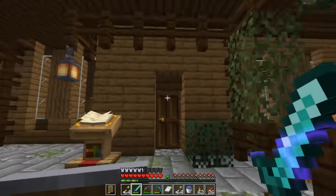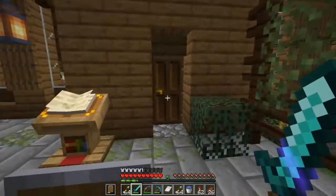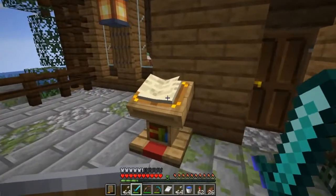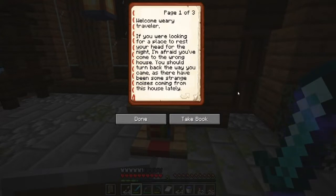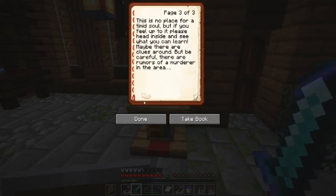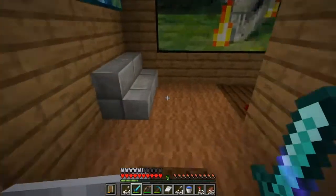Okay, I finally did it — the interior of this haunted house is done, and it is actually 12:30 on Halloween. Nothing like waiting until the last second to get it done. I just announced it on the server too, so I don't know if anybody's going to show up right now, but when you come in you've got to read the book. Welcome, weary traveler — if you're looking for a place to rest your head for the night, I'm afraid you've come to the wrong house. You should turn back — there have been some strange noises, lights flickering for days, and blood-curdling screams. There are rumors of a murderer in the area. Please head inside and see what you can learn, but be careful.